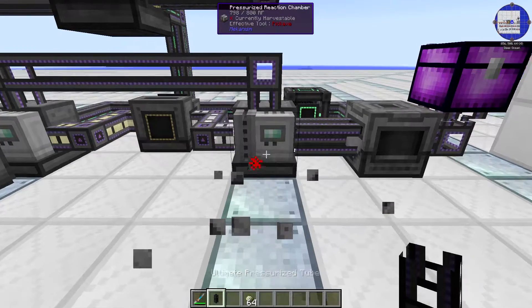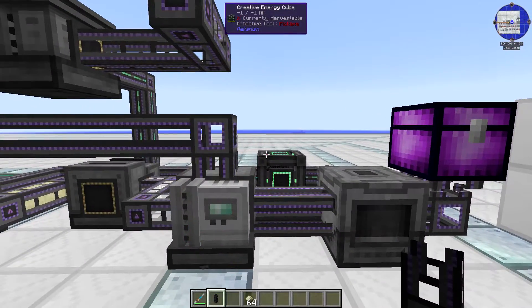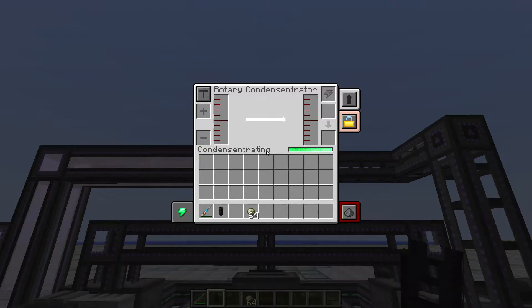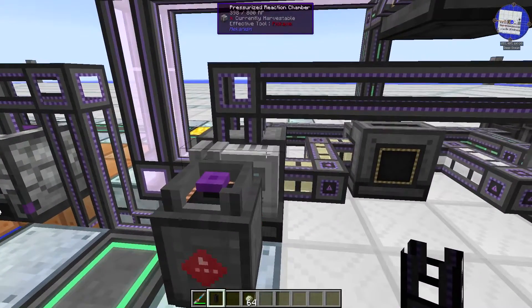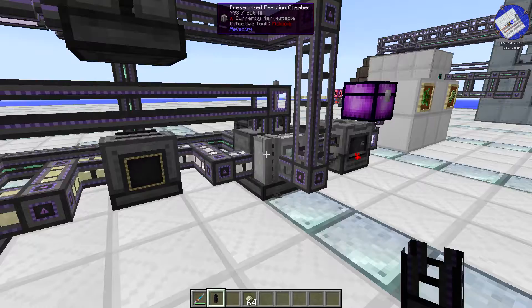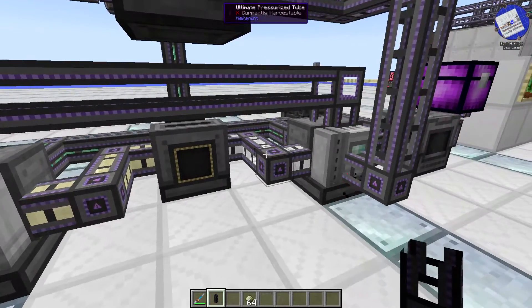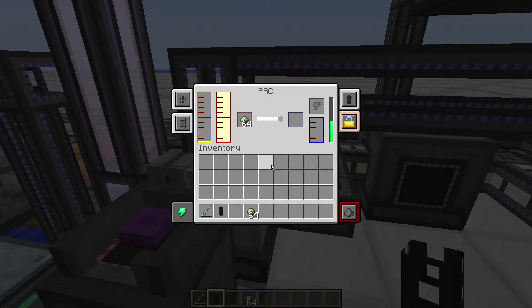The other half of the ethylene chain is the production of plastic, or HDPE. To do this, you hook up the gas-producing setup to two other machines. The first is a rotary condensitrator set to condensitrating — you pipe the gas into the gas side and it turns that into liquid ethylene, which then goes into a second PRC. When hooking up the second PRC, you also need to feed in the substrate from the first PRC and some of the oxygen from the electrolytic separator.